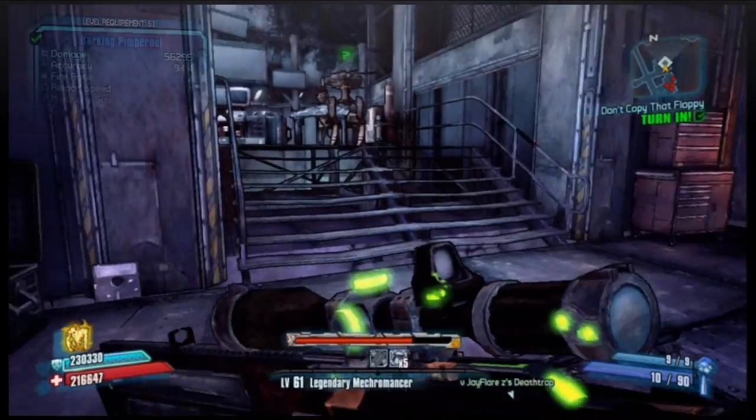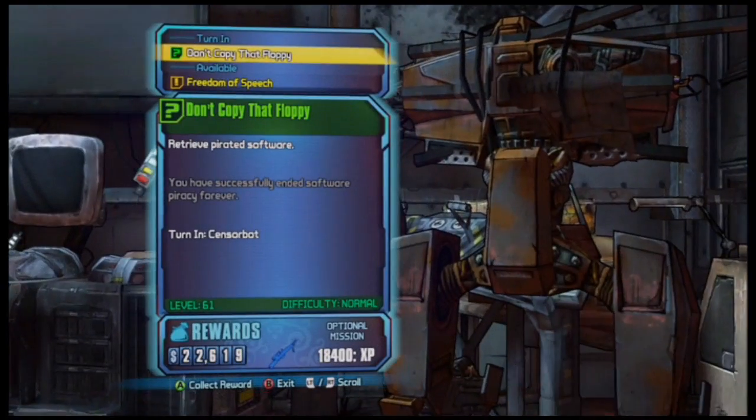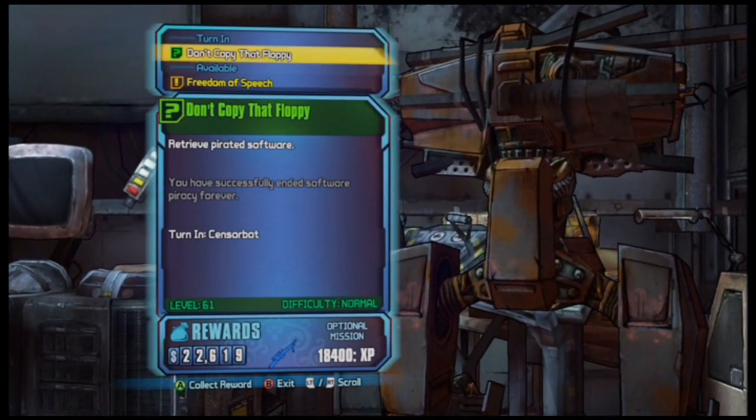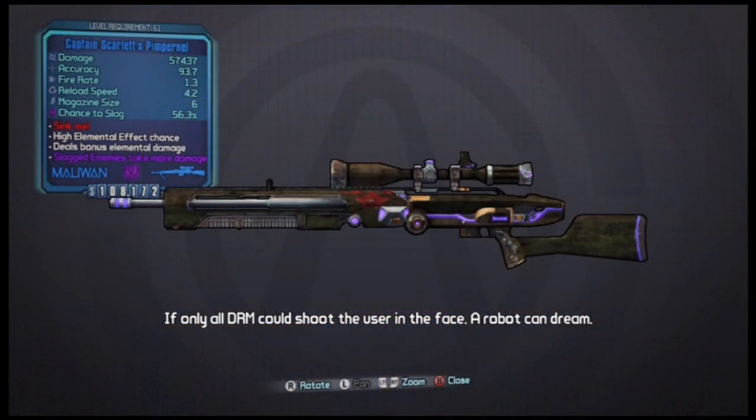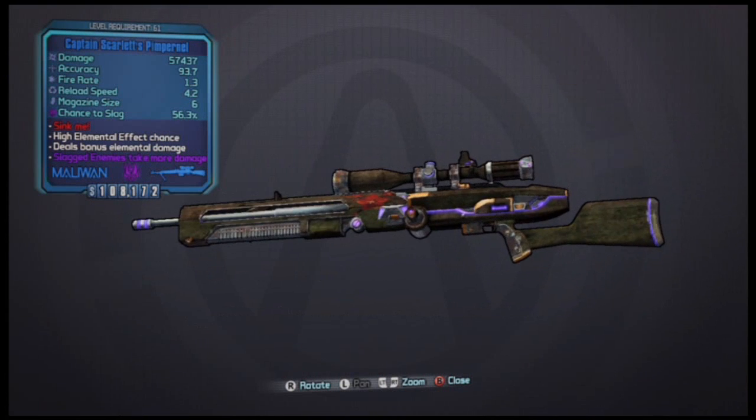Now, to get this gun, you want to go to Washburn Refinery and head over to the Sensor Bot guy. You have to complete a mission to kill this dude called Pervy, and once you get that, you get a mission called Don't Copy That Floppy. You do that, you turn it in, you get a Pimpernel.